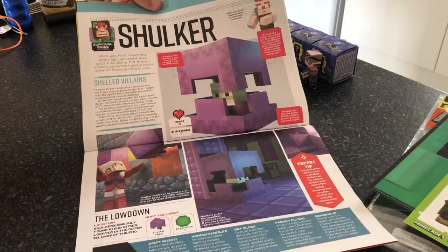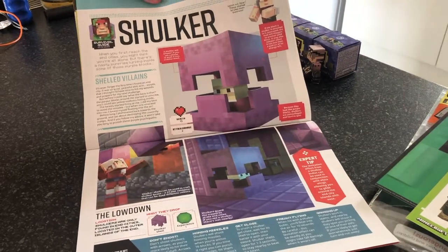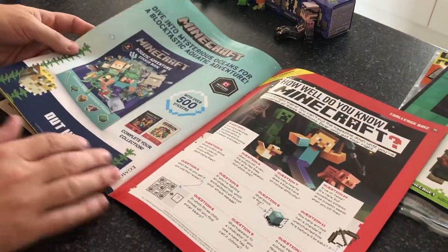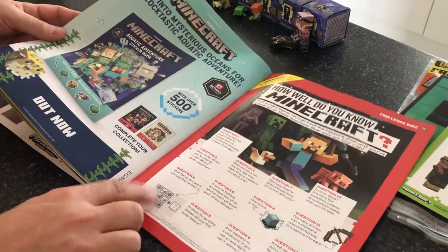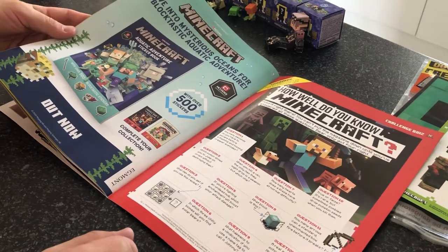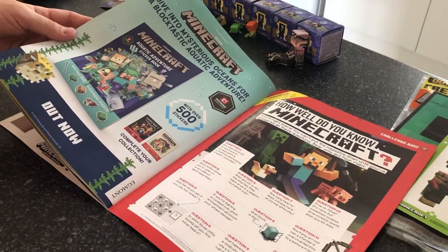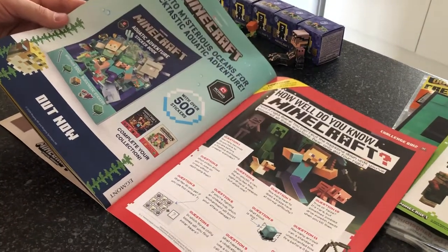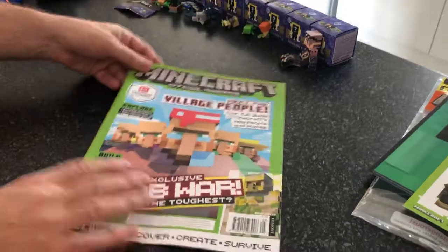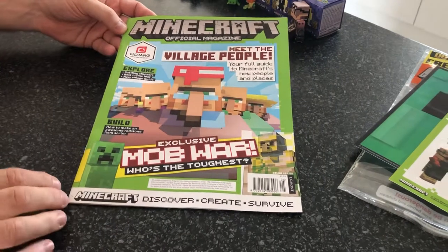Towards the back here is a section I think Halo will find interesting — she likes the shulkers, especially the funny noises they make. So there's a guide here on them and what they do. As we get to the back of the magazine, there's the competition questions. How well do you know Minecraft? I'll have a go at those later and let you know how I did. Also in the back is the sticker books — I haven't seen them myself in the shops but I'd be interested to know what you guys think. And then there's an advert on the back by Jinx. So that's this month's magazine — download number 25. Thanks very much for watching, bye.